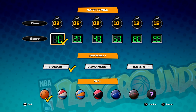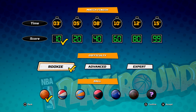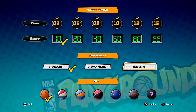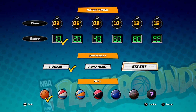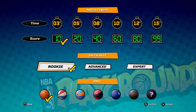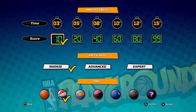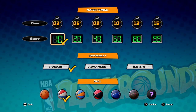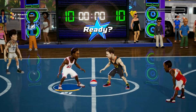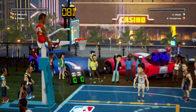When it comes to difficulty, you definitely want to put it on rookie — never put it on expert. Trust me, keep it on rookie, keep it simple, and play the game. Go ahead and choose any ball you want — it doesn't matter what ball you choose, the XP is going to be the same. I'm going to pick Las Vegas as the court just because I like playing there. I've sped up the gameplay just to get through it all.